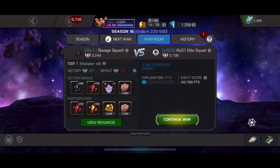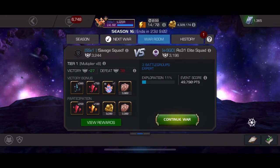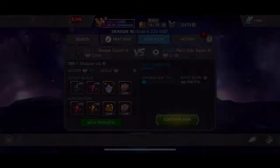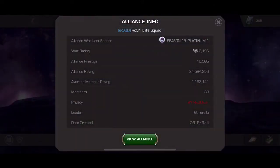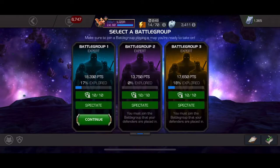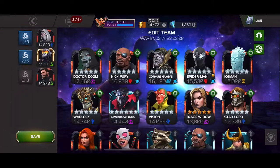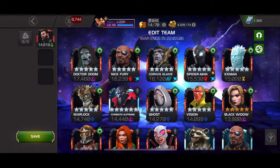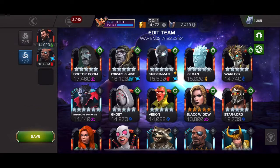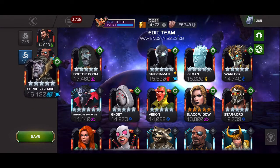Hey guys, what's going on? Got our second war of the season and today we're going to be facing Elite Squad. So they placed in Platinum 1 last season. I know that we faced them before, so let's go ahead and get started. I'm going to be choosing my team, and my team for this war is going to be Captain America Infinity War, Nick Fury, and Corvus.